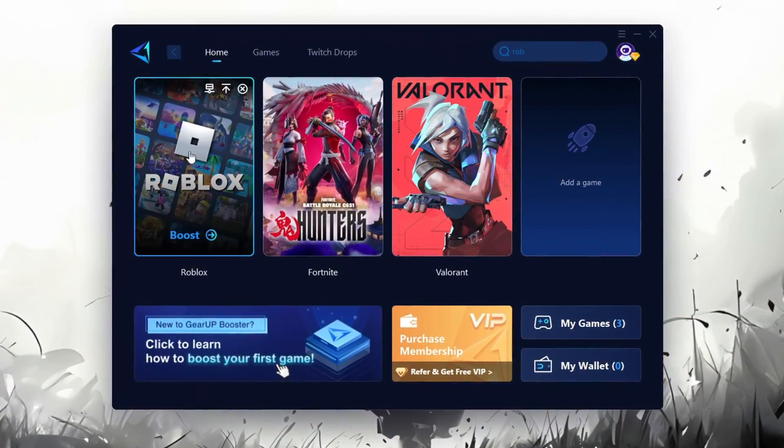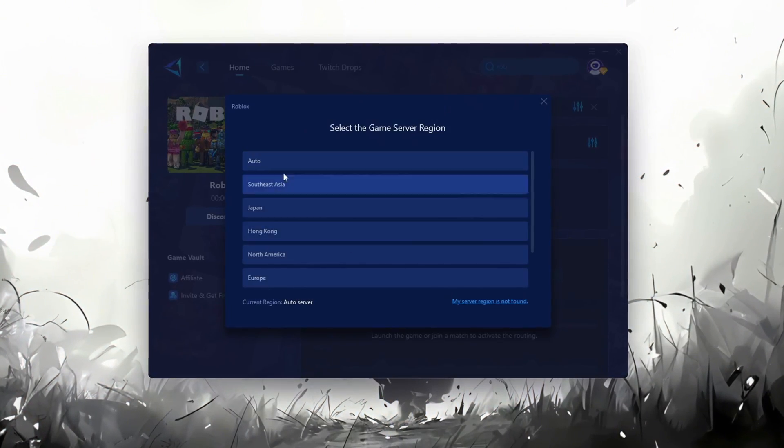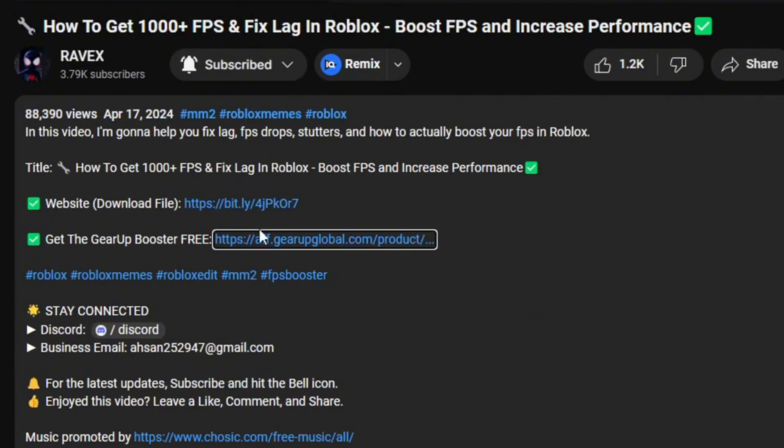Gear Up Booster is one of the best programs for optimization of your ping while you're playing Roblox, using a wired or wireless connection. Get this paid program for free from my description, and enjoy your game with lower ping.